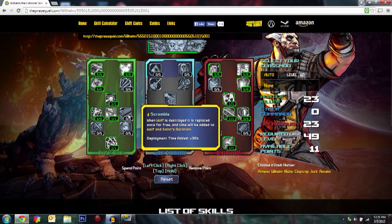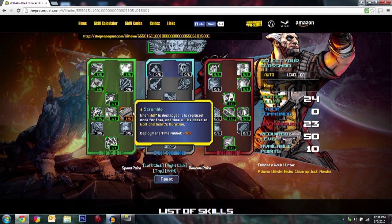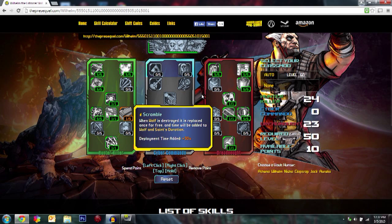Then come over to Scramble and do 1 out of 5. What this does is when Wolf is destroyed it's replaced for free, with 30% added to its duration. If you're using the Celestial class mod I use Energizer with 1 point so you get 6 out of 5, but if you're not using that class mod, Scramble is actually a lot better option — it does what we want more effectively.